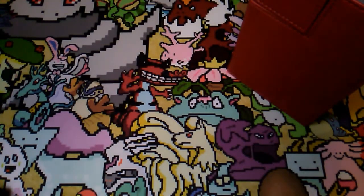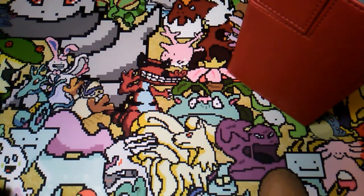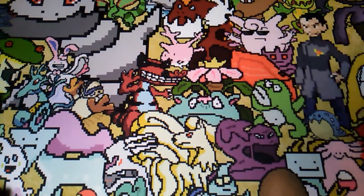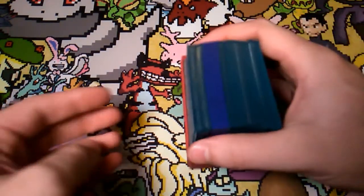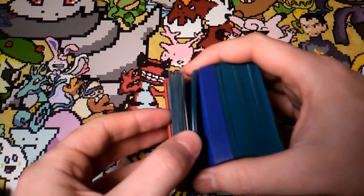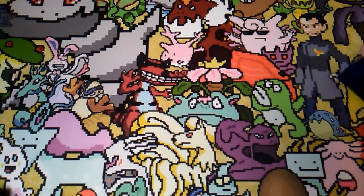Hey guys, what is up? Bob here. Welcome to a new Yu-Gi-Oh deck profile. Today we're going to be looking at Spellbook Windwitches. You guys know Spellbooks? They're pretty much my favorite archetype, and Windwitches are not new, but a Spellcaster archetype. They fit really well together, so we're going to check out the deck I put together based off of them.